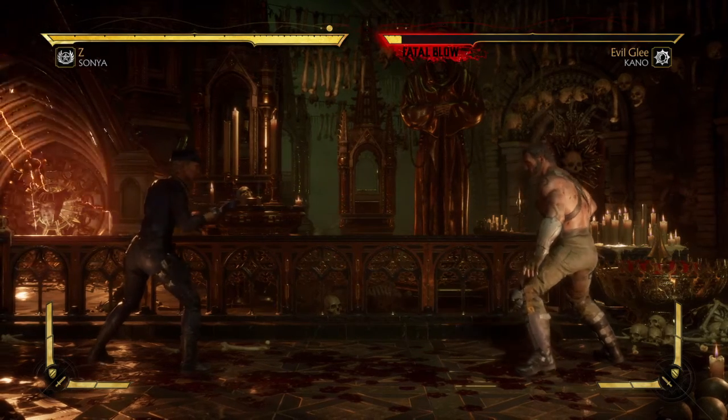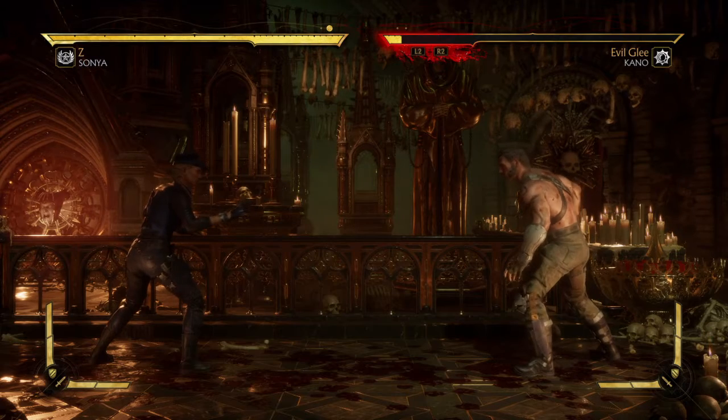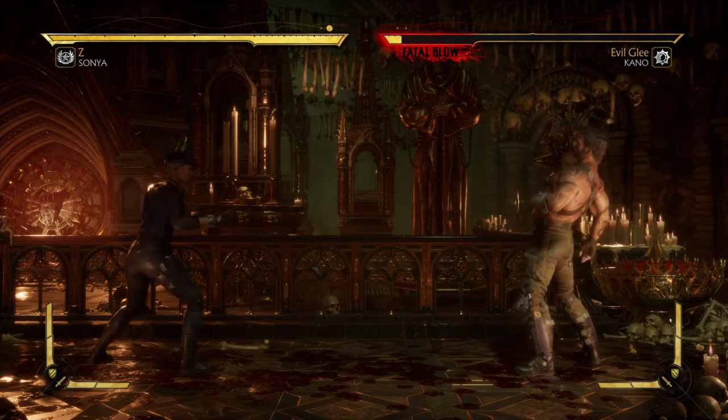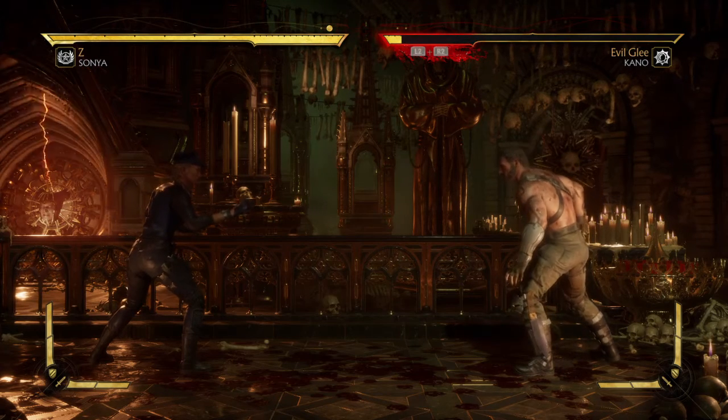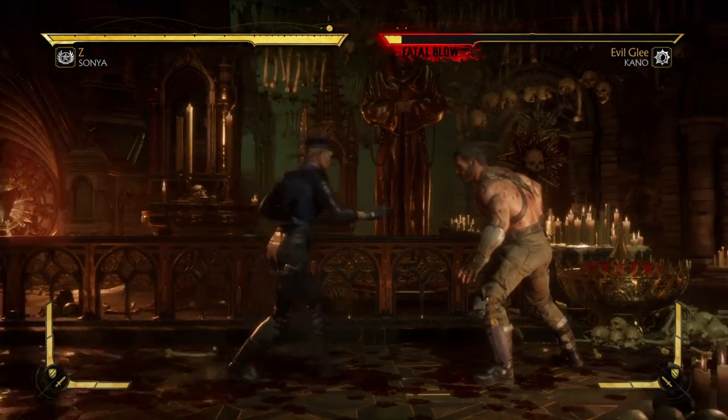The last one, and the most important: you need to be over 50% health. If you take a look, I have full health on the left side life bar, so more than half of that needs to be there in order to pull off this brutality in the last round only. With that being said, let's go ahead and pop some heads, baby!